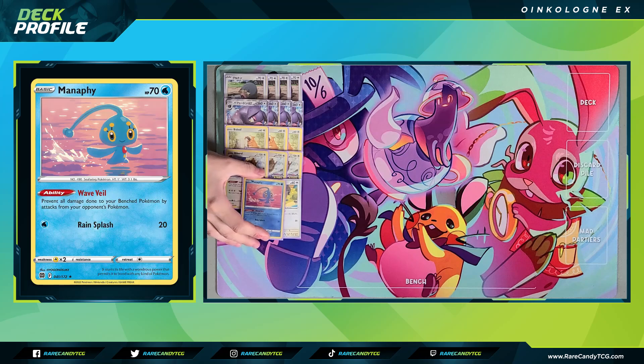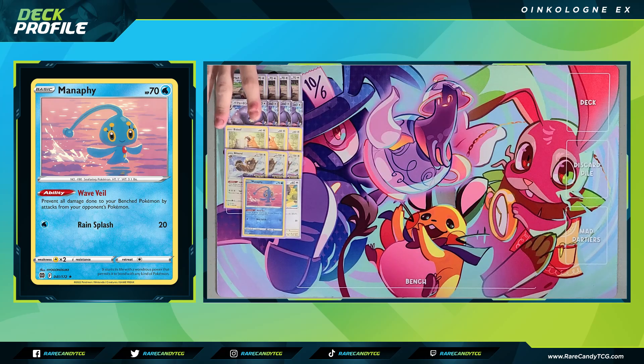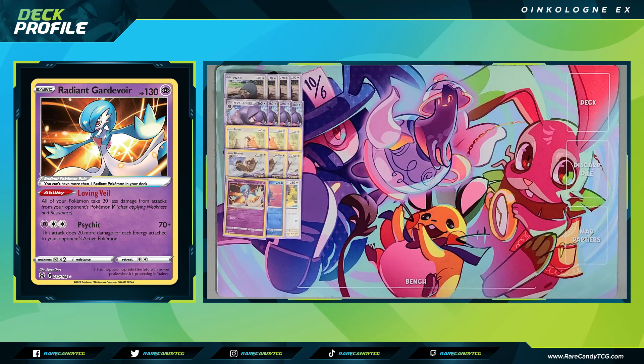We have a copy of Manaphy to protect our bench from bench-sniping attacks like Moonlight Shuriken. Even though our Bidoofs have bench protection built in, our LeChonks do not. So if we're going against a Lost Box deck and they're threatening a turn 2 sniping attack with Greninja, we need to protect our LeChonks for at least a turn. And our last Pokemon is one copy of Radiant Gardevoir, just to reduce damage done to our Pokemon by 20 from Pokemon V.